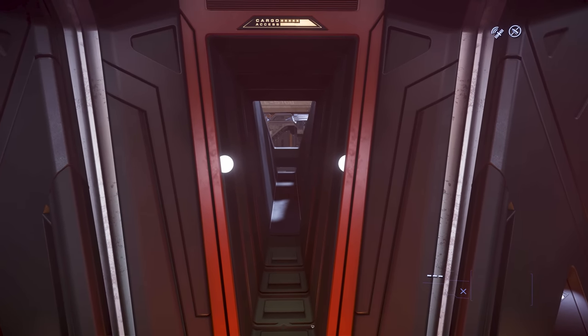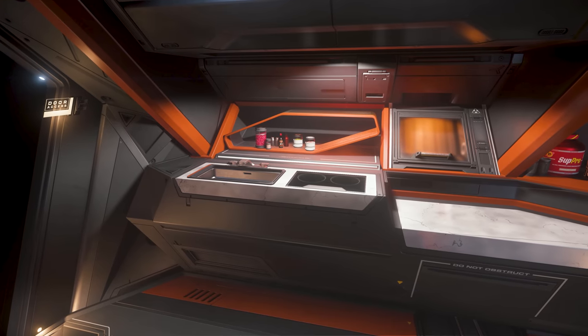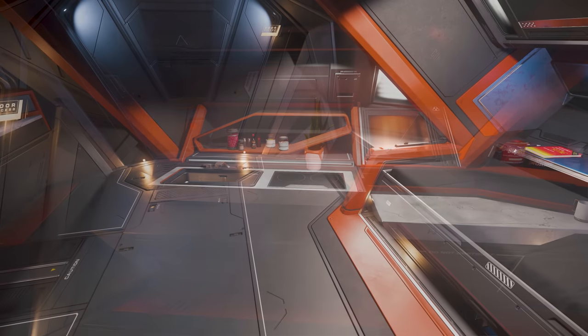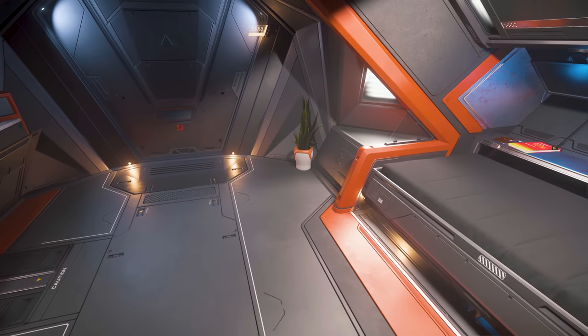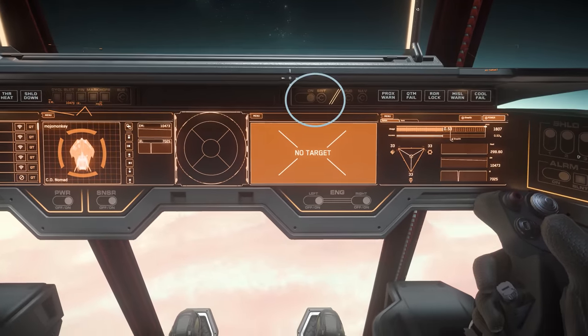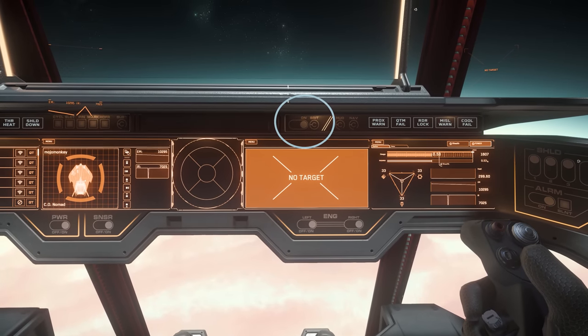The interior of the Nomad wants to make a statement, with the bright teenager orange for the youngsters, and a plant for those more worldly wise. In the cockpit, there is even a Brit button, which presumably transforms your Nomad into a charming, self-effacing, well-mannered kind of ship.